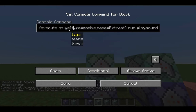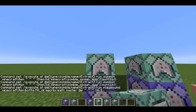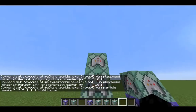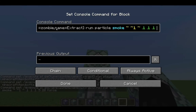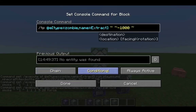Make sure each chained command is on chain, conditional, and always active. Then you can place your next command, which has a particle. What we're doing is making it so you can right-click a zombie with a name tag named 'extract' and it will turn the zombie into a spawn egg. The command uses execute @e type equals zombie name equals extract, and gives us a smoke particle — 20 particles of that smoke, spread out by 0.5. Make sure the final and most important command is: tp @e type equals zombie name equals extract ~ ~ negative 1000.